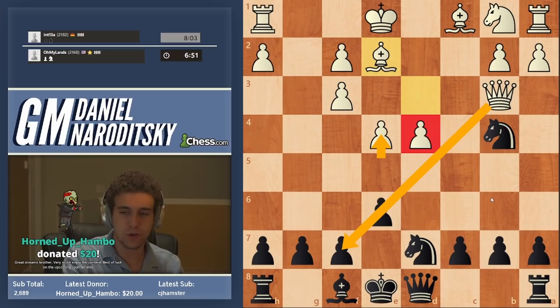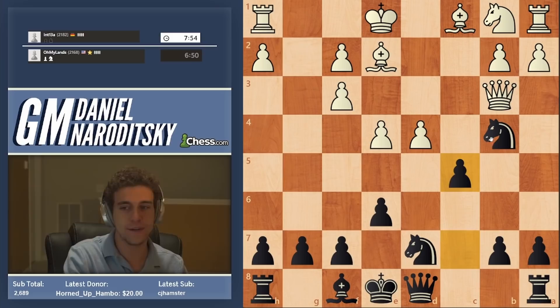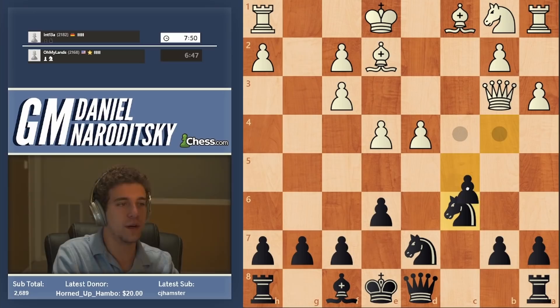We could go e5, but that gives the queen very nice pressure on f7. I think it's better to go c5. A3, and the knight drops back to c6, increasing the pressure on the d4 square. Look at this stuff — this is good stuff for black.